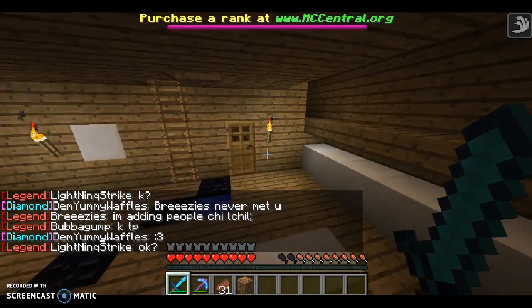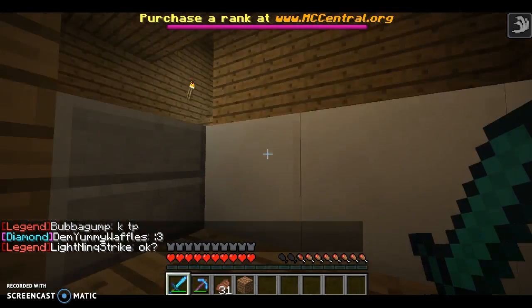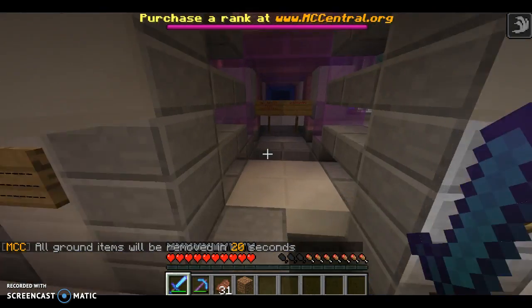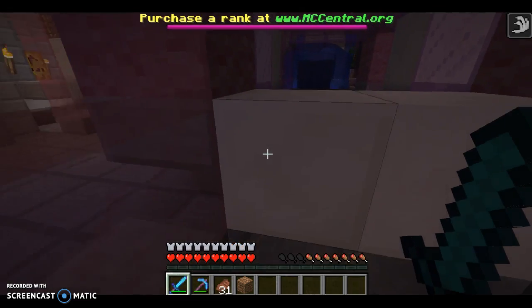Let's go ahead and go down here. This is the drop party room — yay, drop parties! We all love drop parties. Next we can go up here. I did block this off because it goes down to the mall, but that's the main attraction at my base.